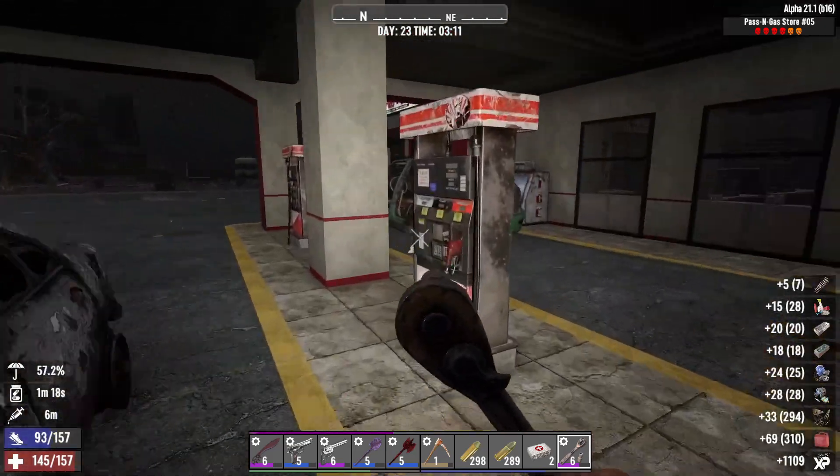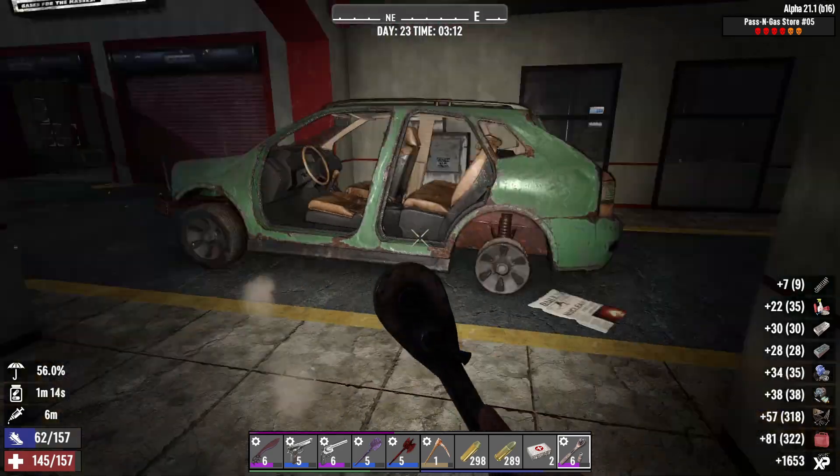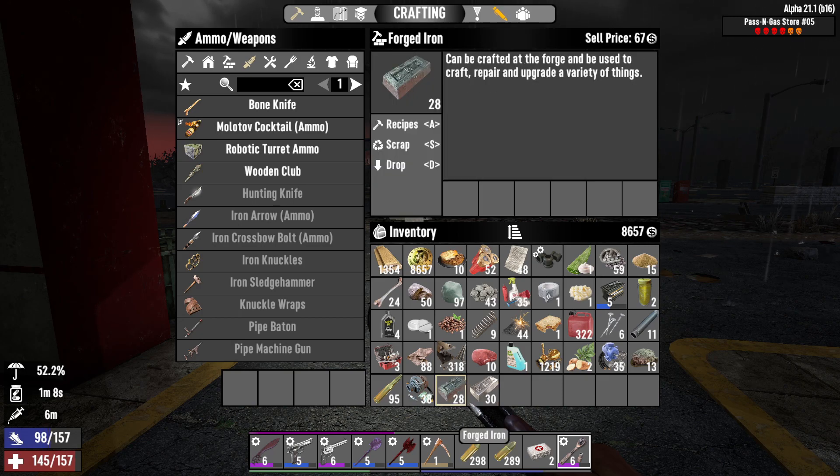That's crazy. Do you know how crazy that is? So if you're looking for something valuable to scrap, go for the gas pumps and you can get multiple forced iron and forced steel depending on your salvaging skills. Very nice.